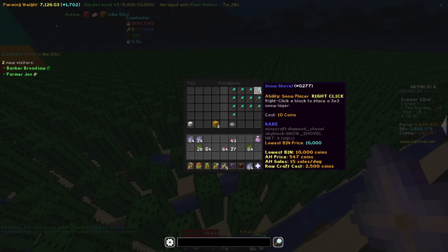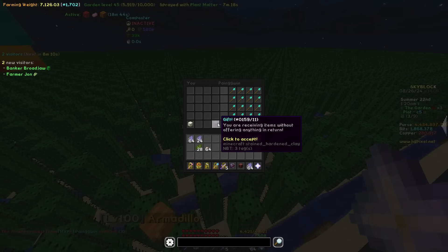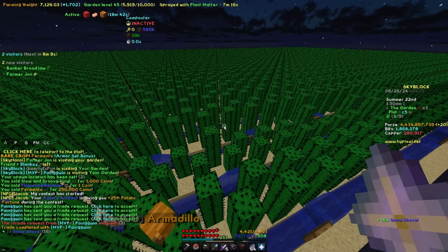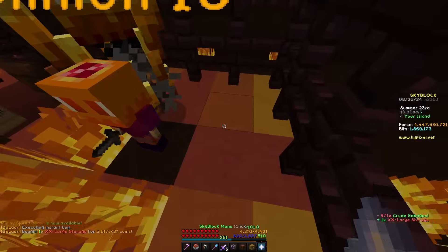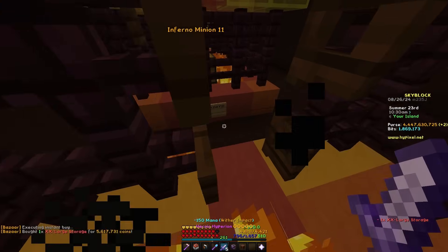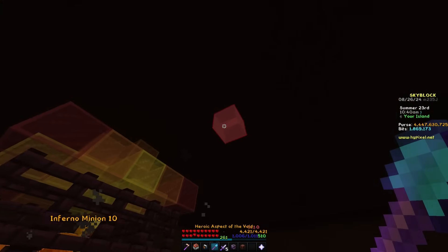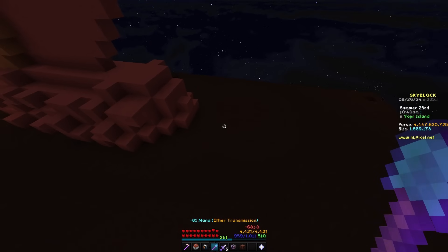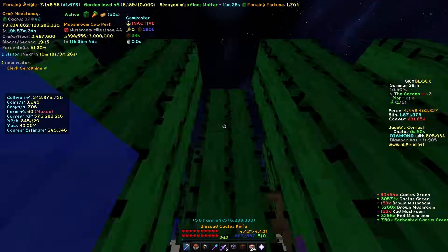It's new but it's still not good — in what situation would I need to right-click a block to place a three-by-three snow layer for 10 coins in this economy? But sure, I'll take 16. I completely forgot that I did not put a chest next to this adopted inferno minion. I checked all my minions and we went zero for seven — that's the nightly infernatorium check. It was bad.